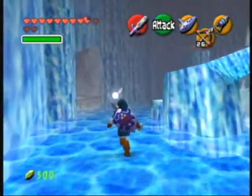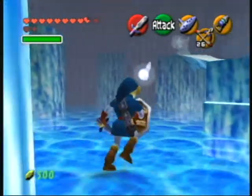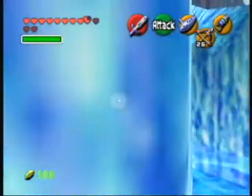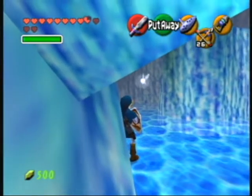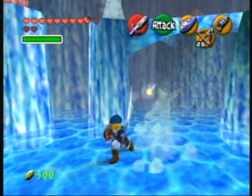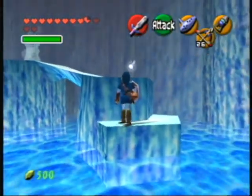As you can see, there are three more hearts up there on the ledge. It's a good idea to save those until last. Some of these Freezards move; some of these Freezards stay stationary. They're all kind of annoying.